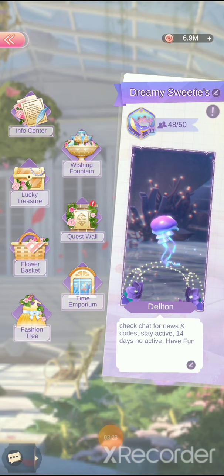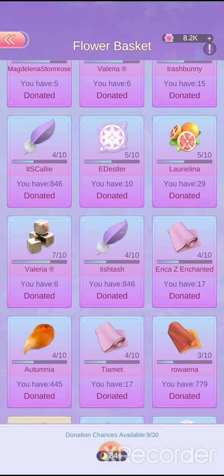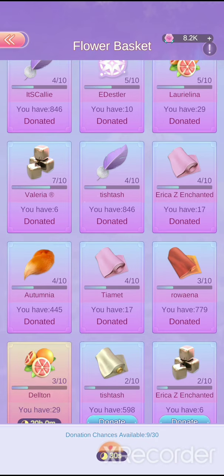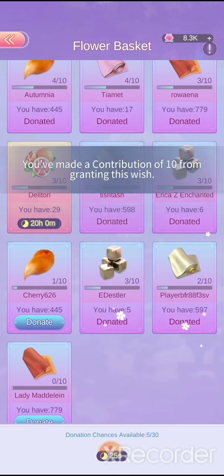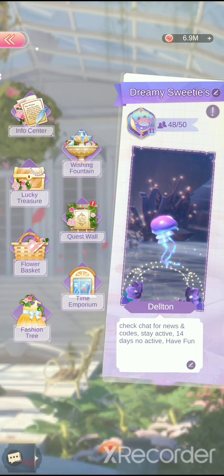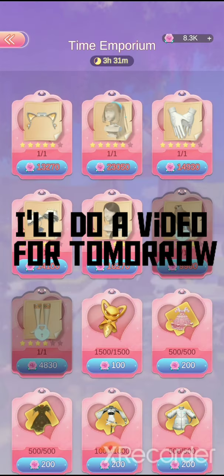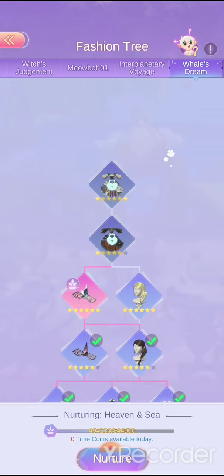The flower basket lets you ask people to give you a certain item — it could be a crafting item or a lantern material item. You can also donate right here, and it gives you only 30 times to donate. You can check the rules here too. The time emporium gets a little complicated, so we'll talk about that area later.